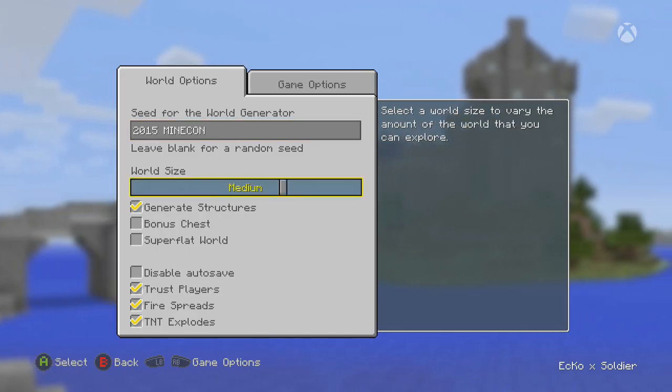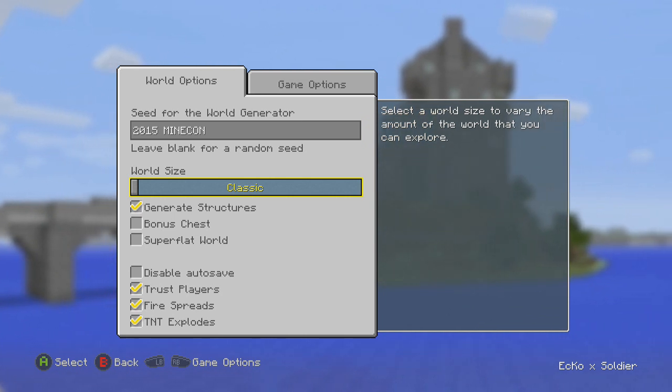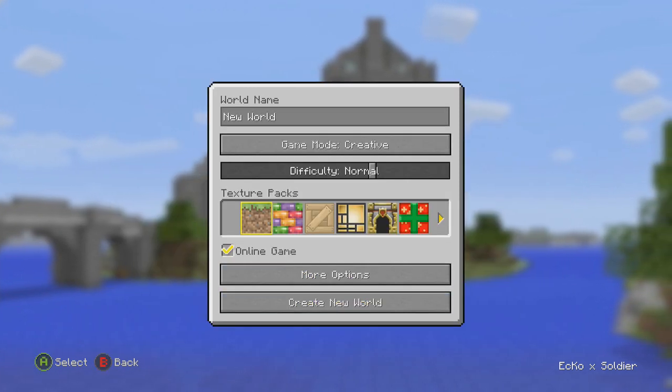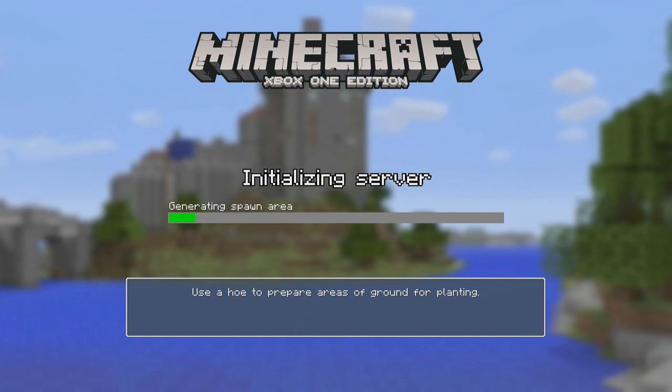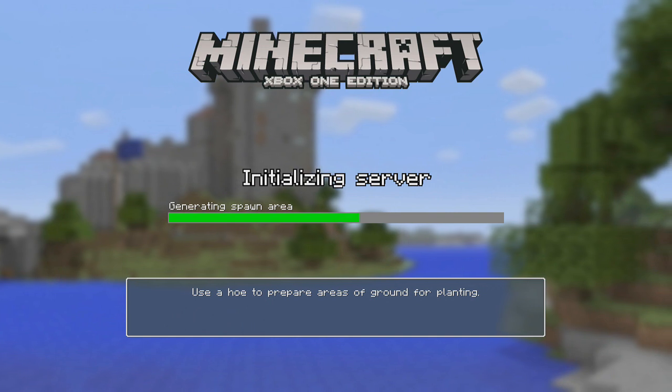As you can see, you need to have the world size as classic — this is why it works for all versions. For the sake of this tutorial I'm having host privileges on so I can do the daylight cycle, and after that you just start it up.